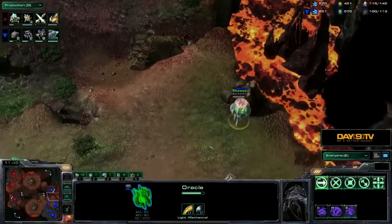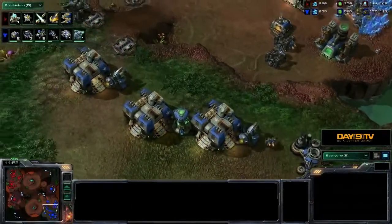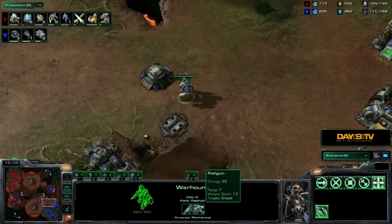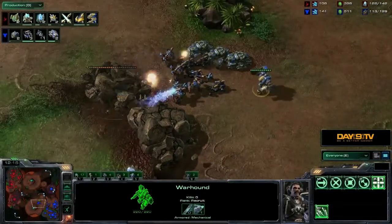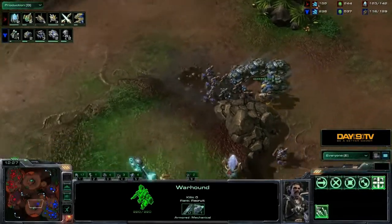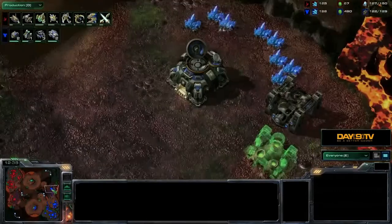Something we haven't talked much about is that the Terran player is going for a mech plan. Oh — the Oracle gets caught by the widow mine; it's only a matter of time before it's destroyed. Let's talk about the widow mine — it's a brand new unit that can latch onto anything. The Warhound is also a new mech unit, essentially like the Goliath from StarCraft Brood War (and StarCraft II Wings of Liberty single player). It's a good all-purpose damage-dealing unit with a Haywire Missile for bonus damage against mechanical units — so good at breaking siege lines.